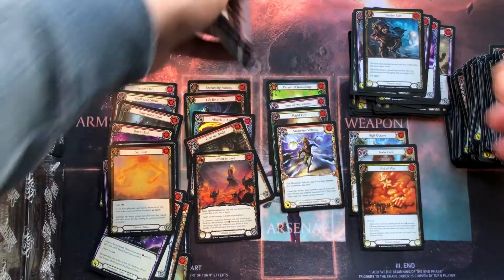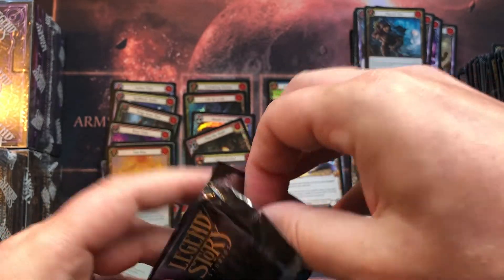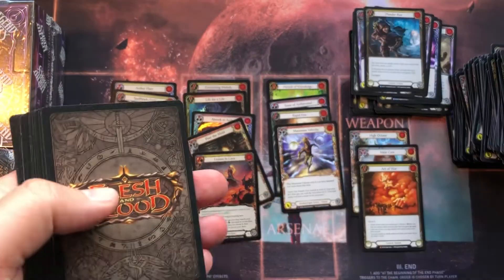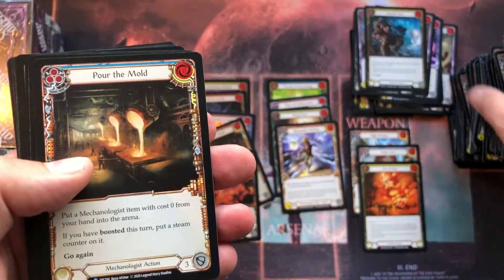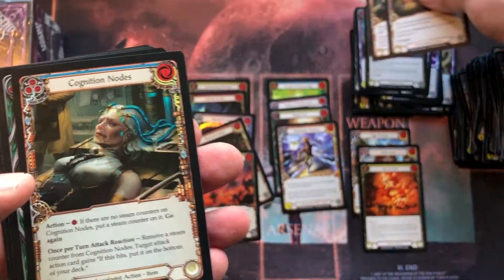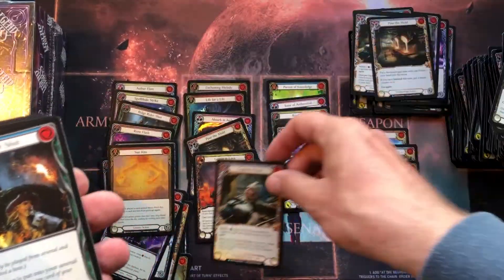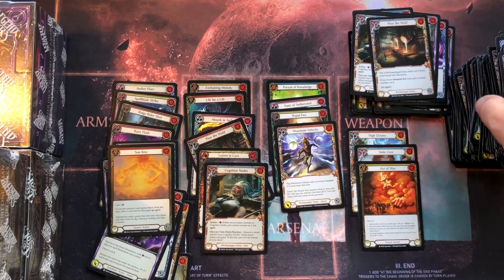Let's see if we can end on a big pull in the last booster. What do we have — a double rare and a foil rare, which is actually the same as a normal rare. So let's map out this box and check how it compares to the first one.